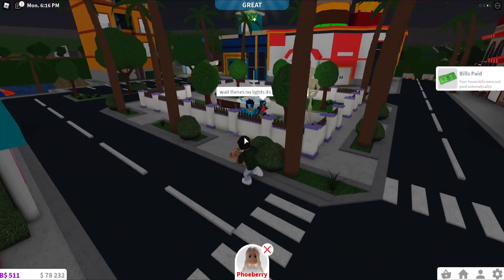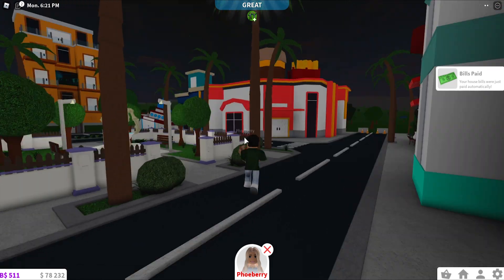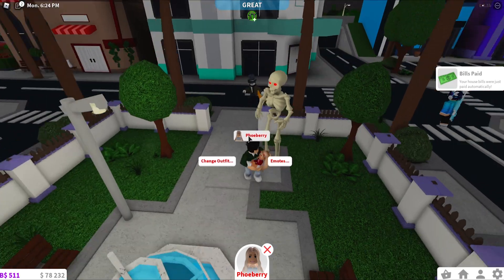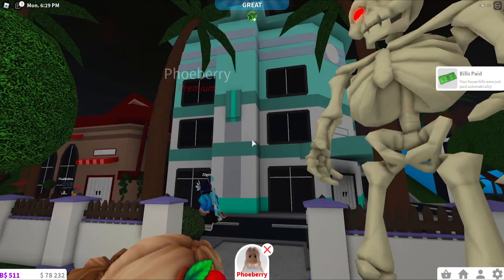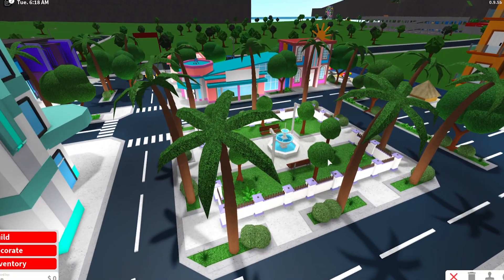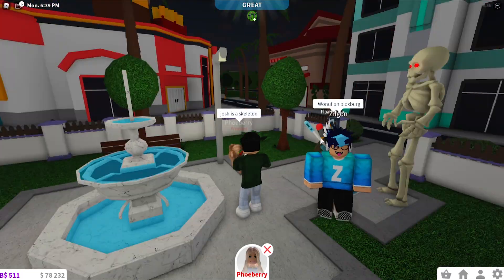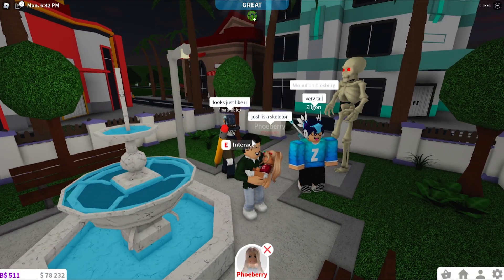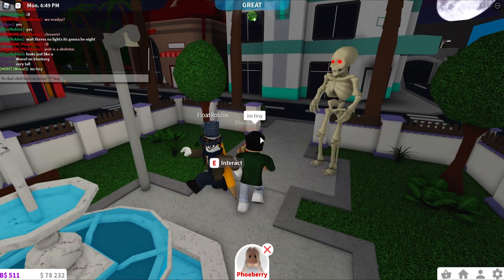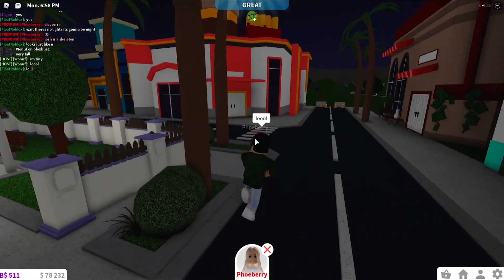Wait, oh my gosh Josh, look! There's a big burger. Oh my gosh, there's a skeleton — it's supposed to be you! Oh my gosh, I'm here! I'm not that tall. So we've got the plaza park here which is where everyone spawns the first time they join the game. It looks exactly like it. And the skeleton looks just like you, apparently. I am tiny in real life.